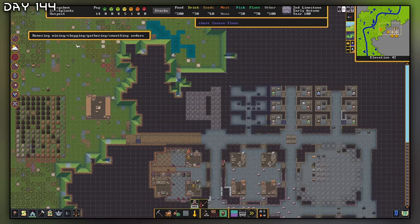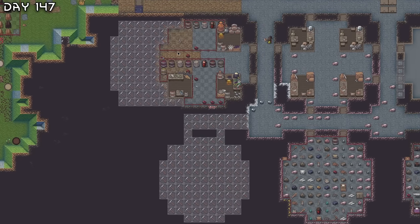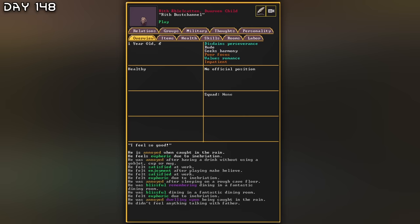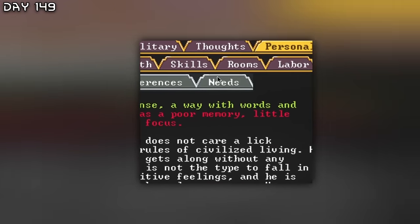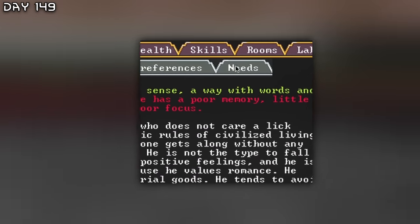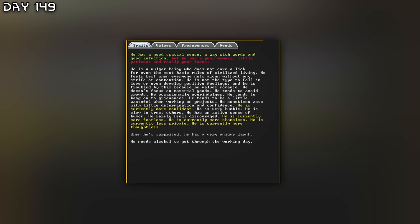Okay, planning out the temple. Also want to expand the kitchen here. Let's see the child here — he has a beard and everything. I feel so good. He has a good spatial sense, away with words and good intuition, but he has really poor memory, little patience and really poor focus. What a useless dwarf.